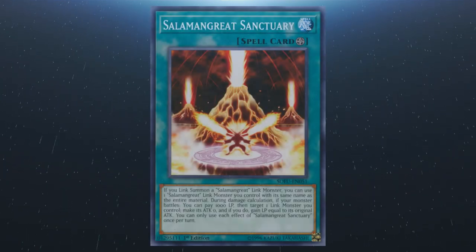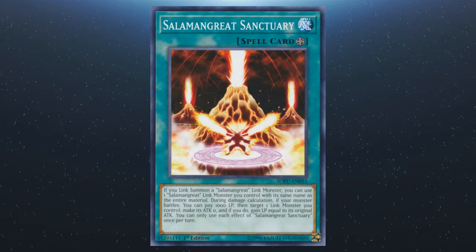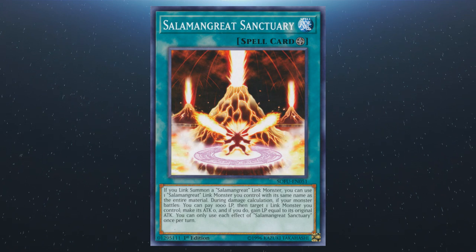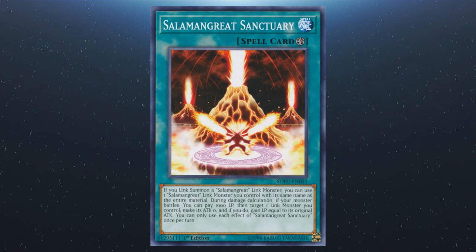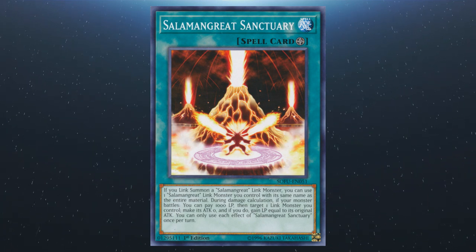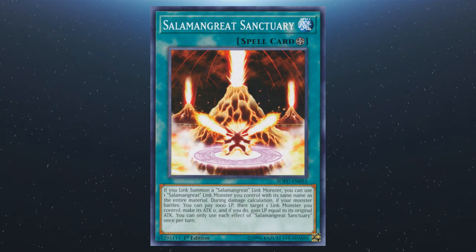We also have Salamangreat Sanctuary. You can use a Salamangreat link monster as the entire material for the link summon of a monster of the same name. During damage calculation, if your monster battles, you can pay 1,000 life points, make that monster's attack zero, and then gain life points equal to its original attack. Each effect is a hard once per turn.